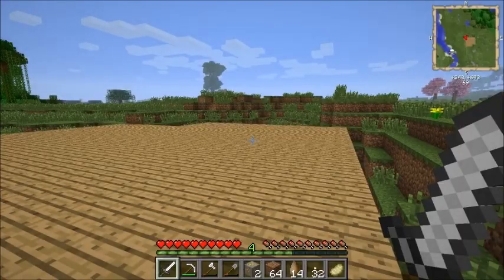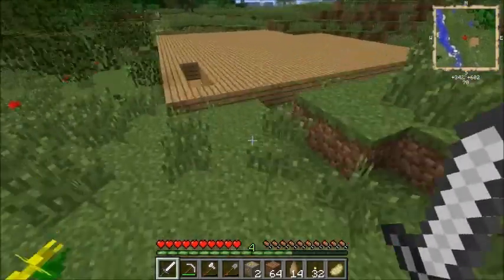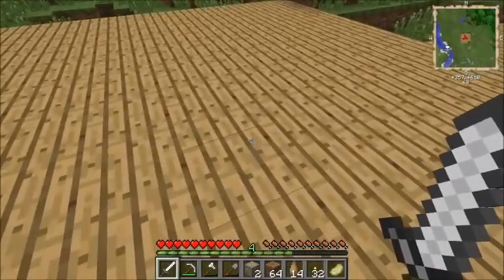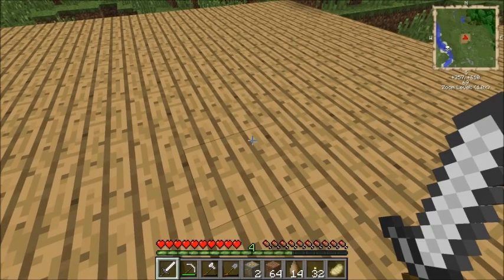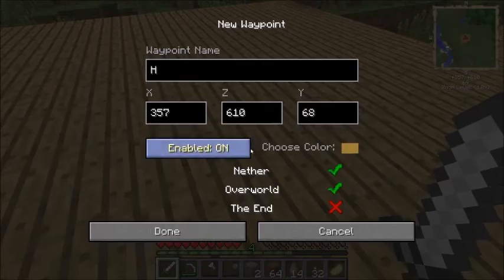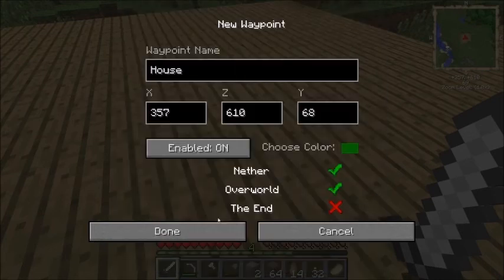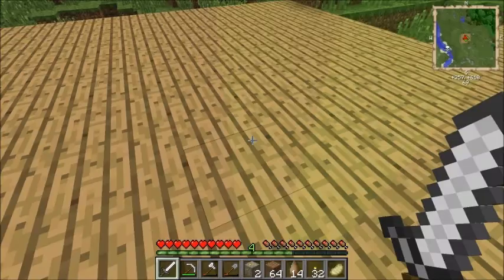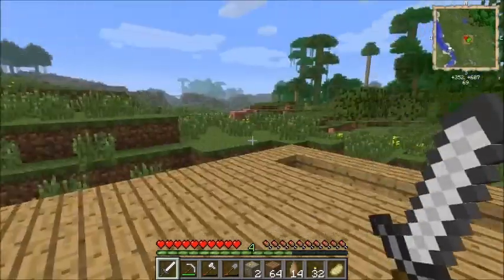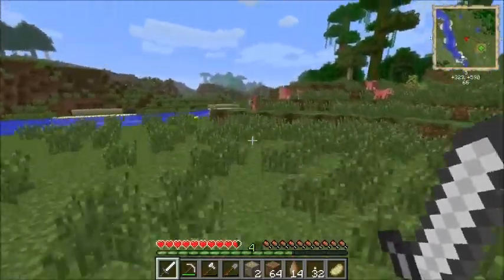So long, newly built house that I just made. Before I do this, let's just set up the waypoint. Yeah, there was a waypoint. Is this it? This is it, right? Yeah. House. What color? My favorite color is limish green. Not in the nether. Done. There, all done. So now I can just go wherever we want and the waypoint will be there wherever we go.